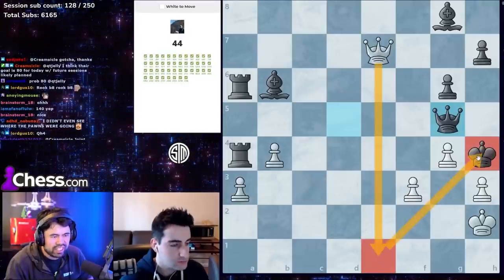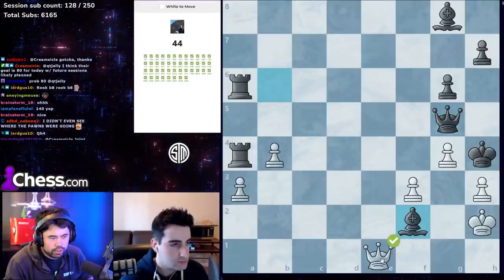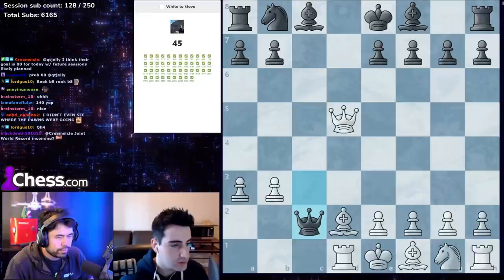Check and then queen e1 — the king gets stuck, nothing black can do, and it's game over. Queen e1 will win.